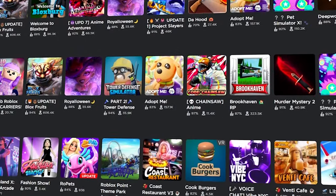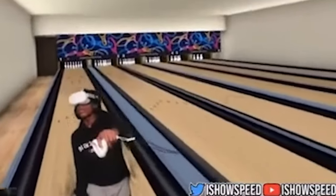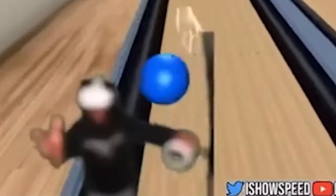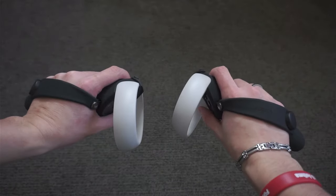Before we continue, don't you hate it when your Oculus Quest 2 controllers just die and you have to replace the battery all the time? And don't you hate all those dents in your wall from your controller slipping out of your hands? Well, lucky for you, this video is sponsored by Abuka, with their rechargeable battery grip covers for the Oculus Quest 2.